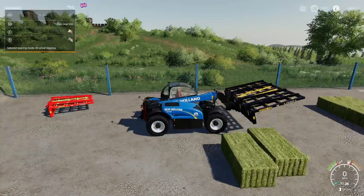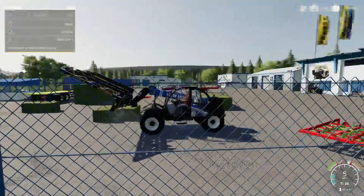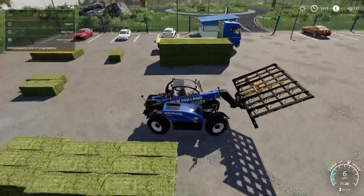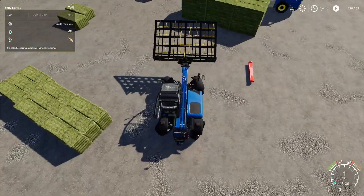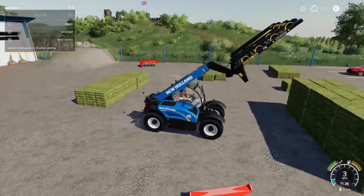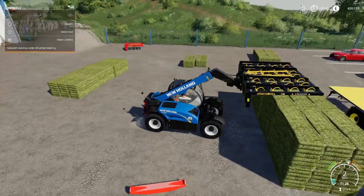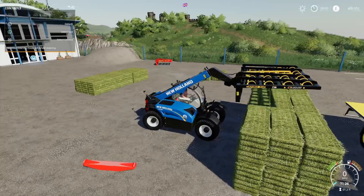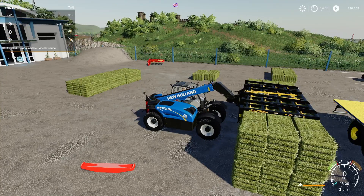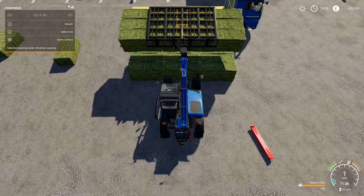Now on to the big Spino — the hooks come up the same way and the beauty of this one is you can pick up quite a big stack. Getting lined up carefully in the middle is key to not knocking the stack over. Put the hooks in and up it goes — no weight issues at all, which is surprising.